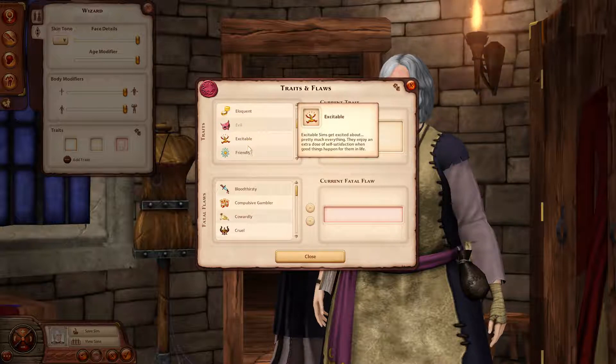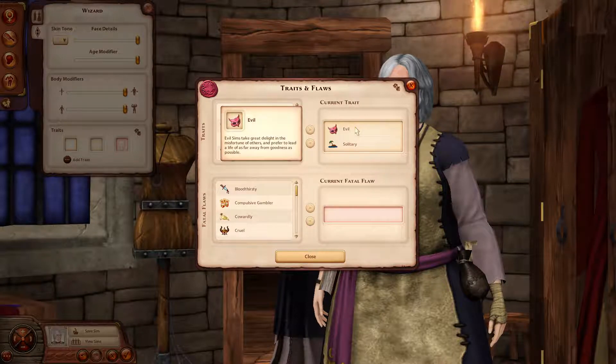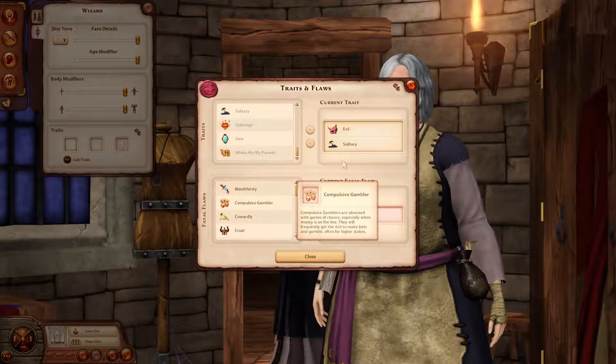I think I'm going to want 'solitary' — self-sufficient, prefers to do things alone, shy around people. Yeah, that sounds like a witch. I love how 'evil' isn't one of the fatal flaws — they take great delight in the misfortune of others and prefer to lead a life as far away from goodness as possible.